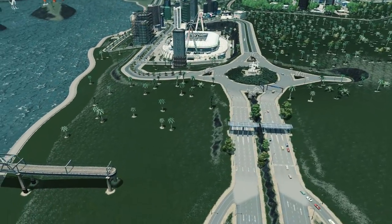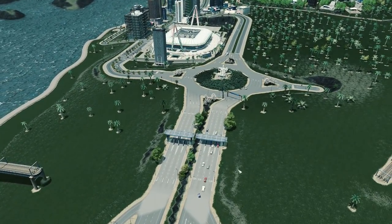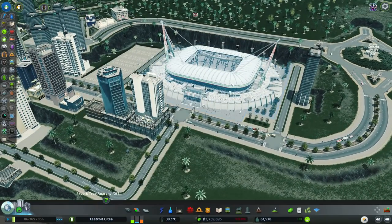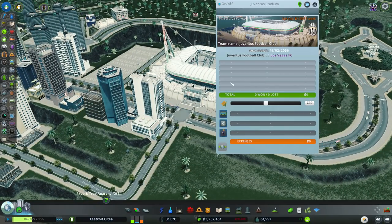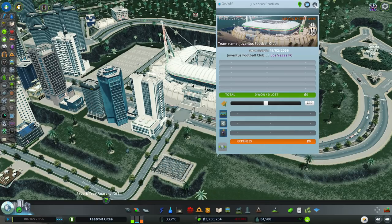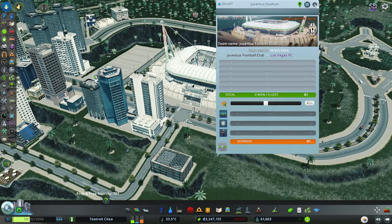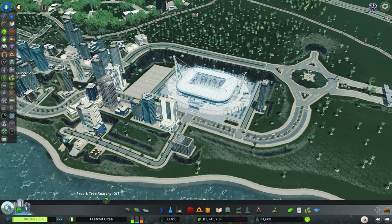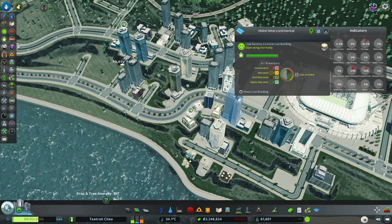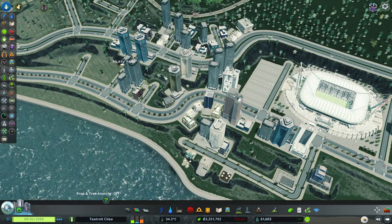And anybody that has to come in here has to pay the toll, so I'm hoping it's not going to back up the traffic too much. When's our next game? Juventus Football Club versus Las Vegas FC. We can't change the name on this one — I wanted to change it to Detroit FC, but we can't. So we've got Juventus, we'll just go with that. I'm assuming we've got loads of hotels, resorts, all sorts of things. And now we can also put some stuff along the waterfront as well.